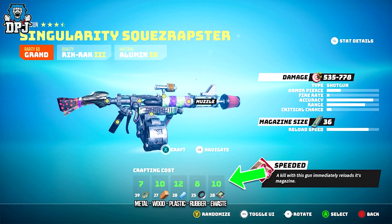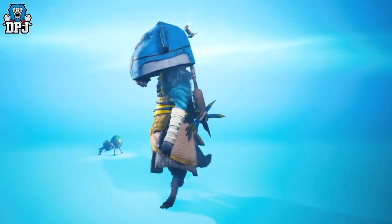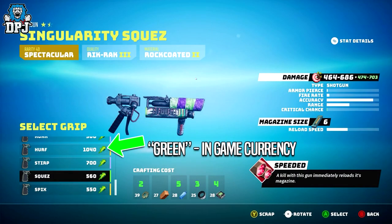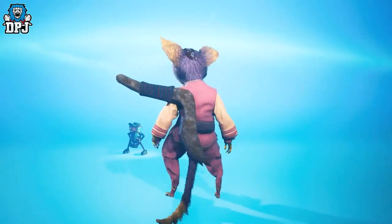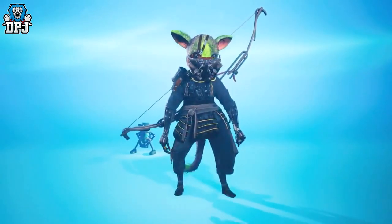Once materials are gathered and certain parts found, you can craft within your menu. You can also buy certain parts from vendors across the world, which costs in-game currency called green, also found across the world. With all these materials and parts, it is said there are infinite possibilities — and by the end of the video I guarantee you will believe that.